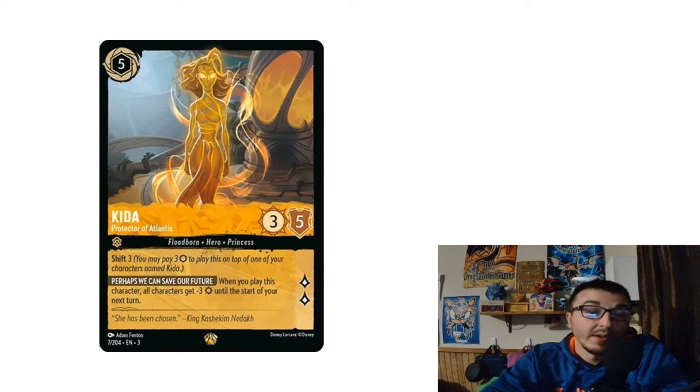When Kida comes out, unless your opponent shifts or plays something with rush, they probably can't challenge you that turn — meaning by the time you get her out you're swinging for four to eight lore, and next turn six to ten. Her five willpower helps her stick around. You can shift her for three, but I don't like shifting Kida. By turn five you usually have enough board presence that you don't need to vomit out your hand — keep cards back in case they play Grab Your Swords or Be Prepared.